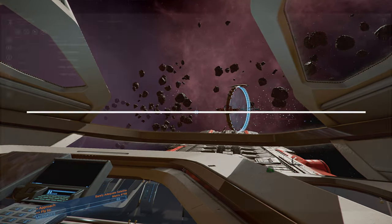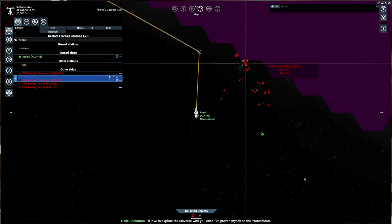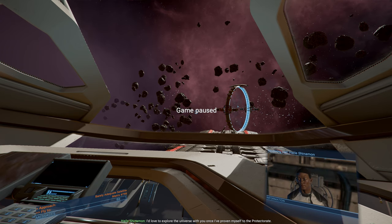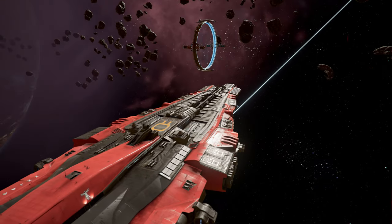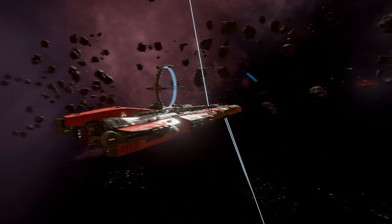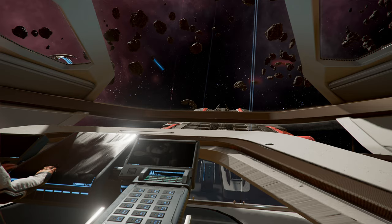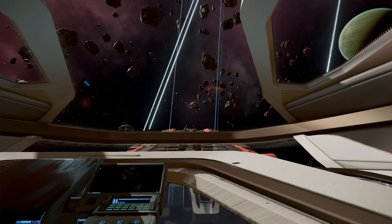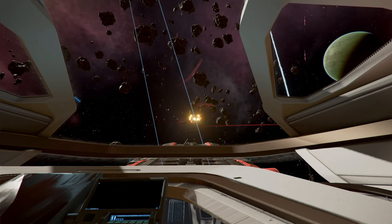Alright, so we've entered a Xenon Sector. Let's pause it real quick. We have two Ks in here. Let's see what our Asgard pilot can do against the K. It fired and destroyed it. One shot to K.